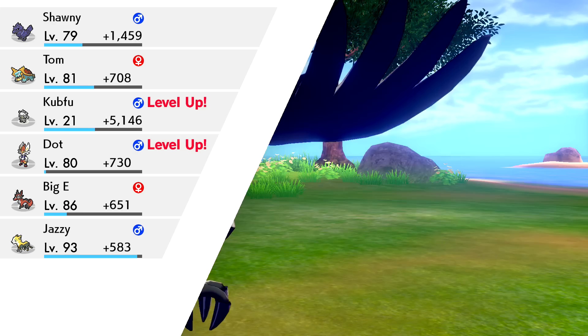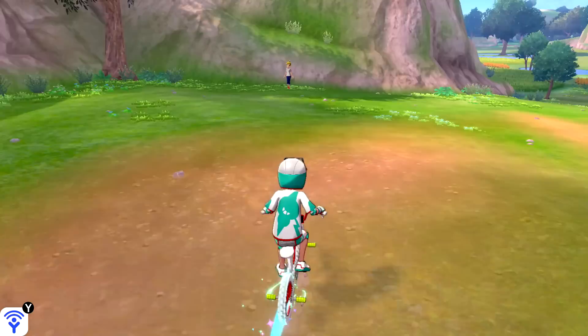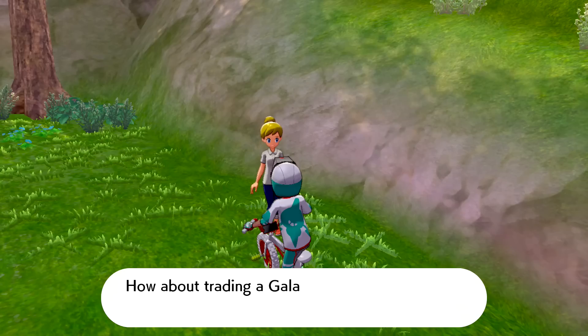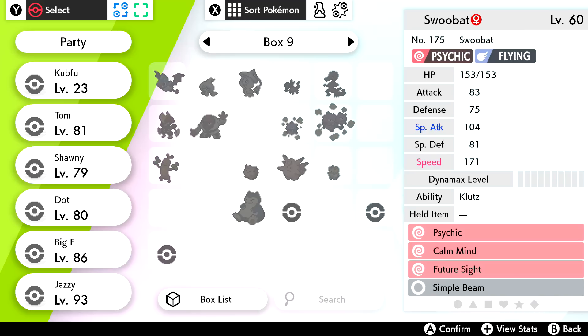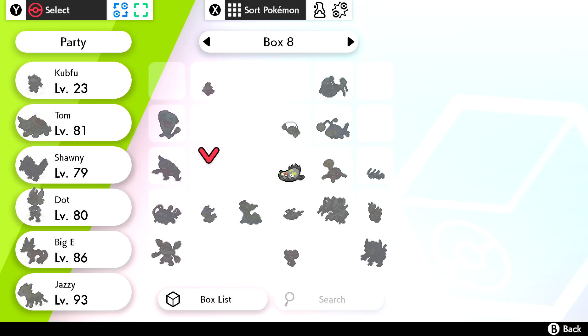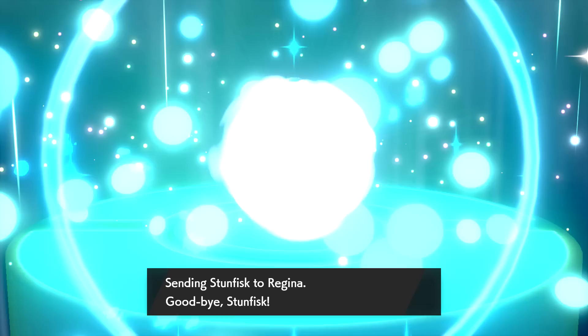If we see new Pokémon we'll catch them for sure, and that'll help too. Oh, hi! An NPC wants a Galarian Pokémon - a Galarian Stunfisk! I'm pretty sure I have one. Box number eight - let's find it. Sending this to Regina. There we go - we're trading our Galarian Stunfisk and seeing what we get in return.